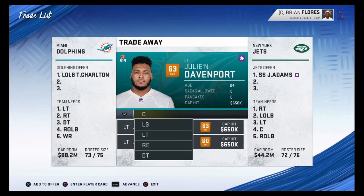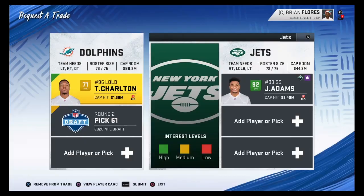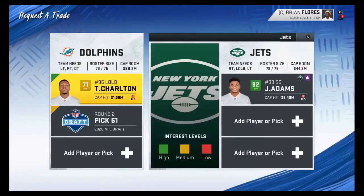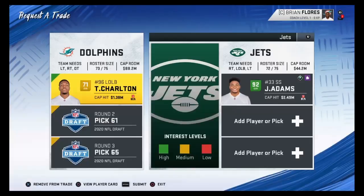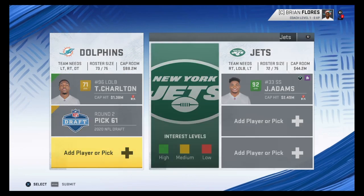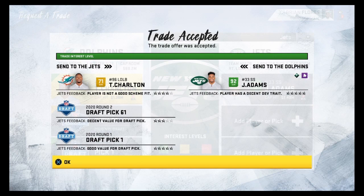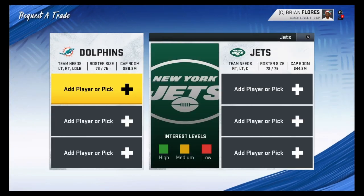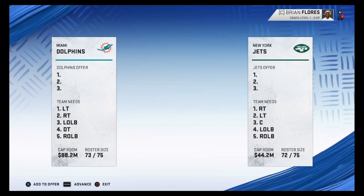Alright, that does not go through. I'm going to offer that second rounder and maybe that will go through. Alright, that one didn't go through either. What about a third rounder if we add that in? It's really close. If I add in the first, it should go through. So for a first rounder, a second rounder, and Taco Charlton, we get ourselves Jamal Adams. That's definitely a good trade — we got Jamal Adams, an X Factor. You wouldn't have gotten that with a first pick.